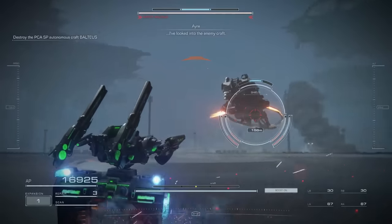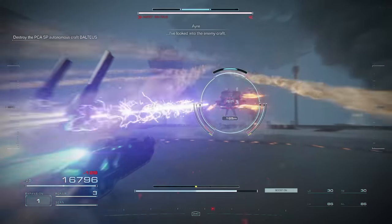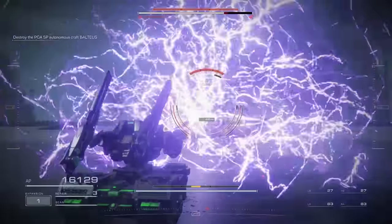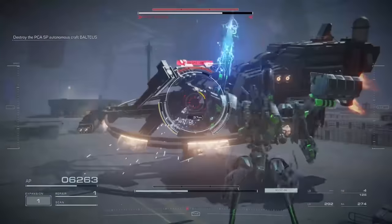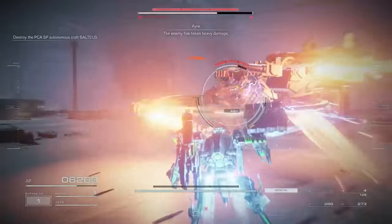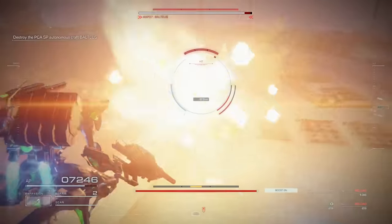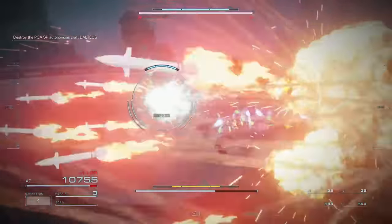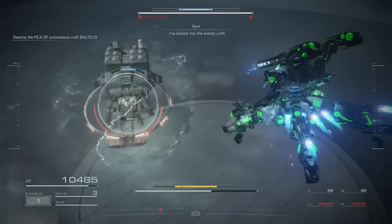I'm only using parts that you unlock before each boss, so you can do this on your first playthrough. I started out by systematically testing every single weapon available against him. Some of them were surprisingly effective, others not so much. In the end, it was a toss-up between dual pulse guns and dual plasma rifles.